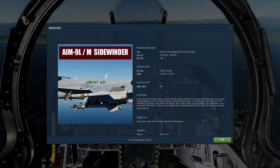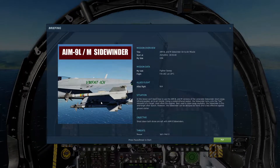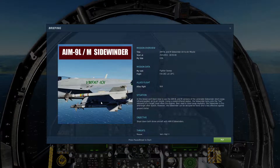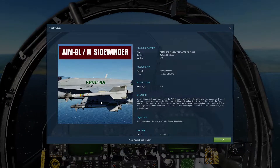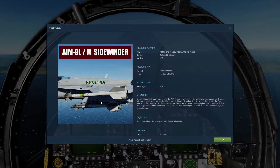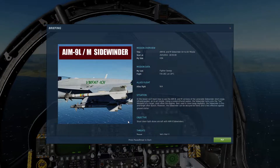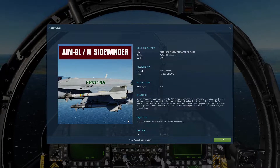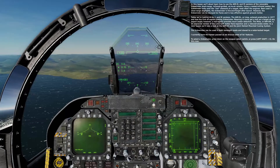Ladies and gentlemen, boys and girls, welcome back to another DCS World in-game flying mission. This one is the AIM-9s — basically just simple short-range heat seekers and fairly simple missiles to get the hang of. For the sake of completion, we're going to be going through all of them that are in-game, so AIM-9s are up — let's fly this one.